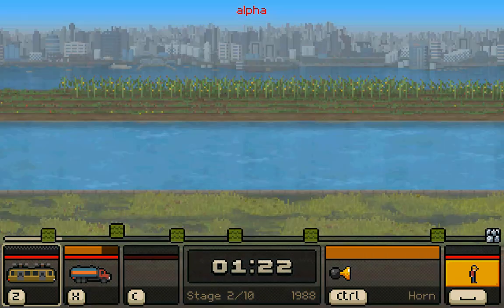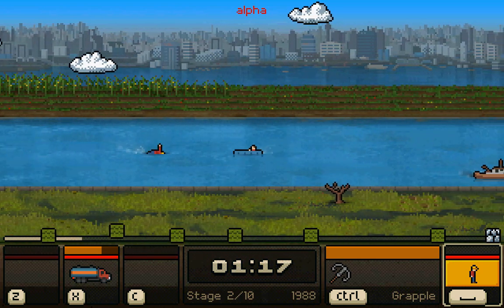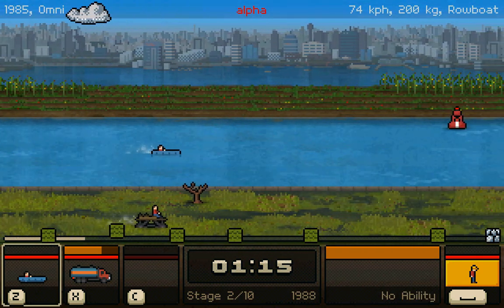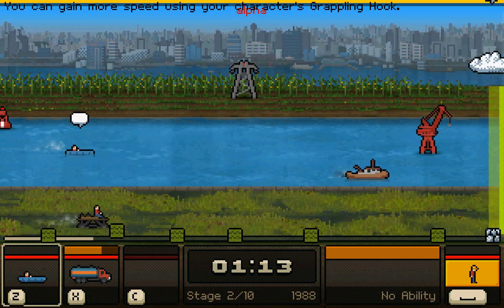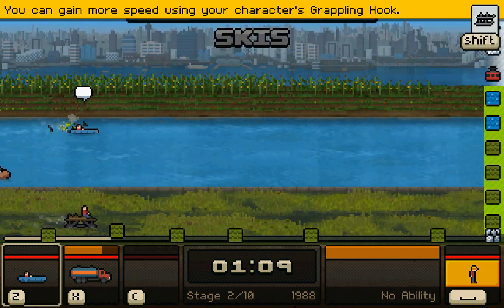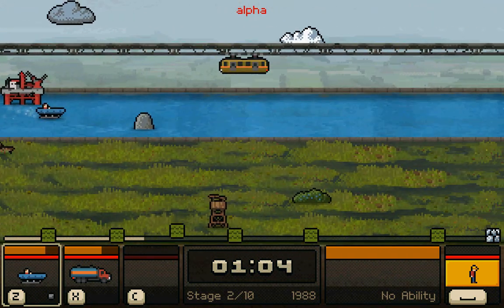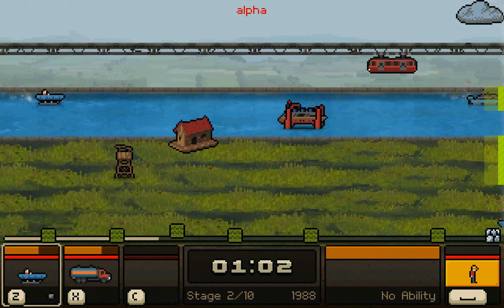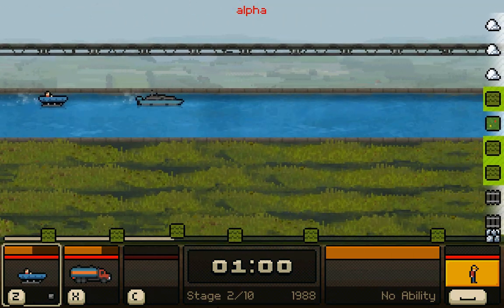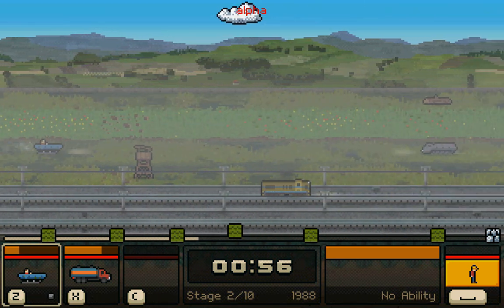You also have these portals that you can use to teleport through the stages. You need to make it through 10 stages in total in order to save the world. You also have different power-ups that can help guide you through the different lanes. The skis allow you to drive on water regardless of whatever vehicle you're using. It looks like I'm in some sort of swamp, so I'm driving in a boat here.